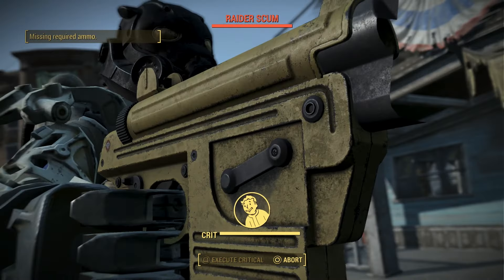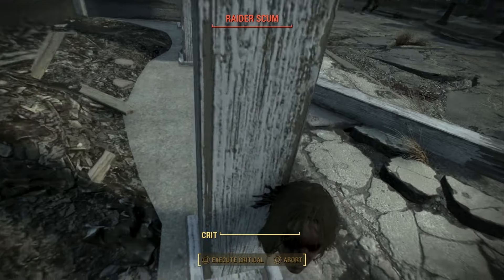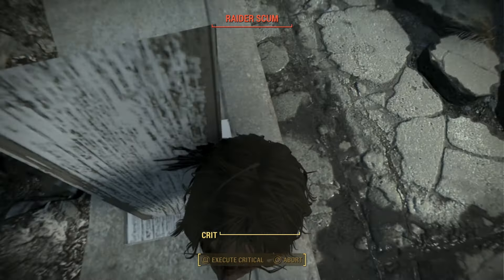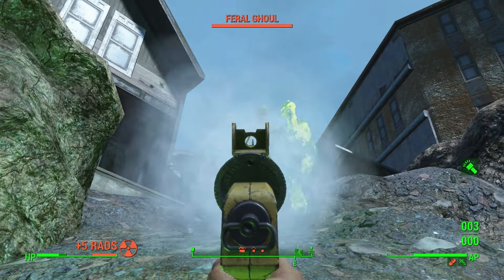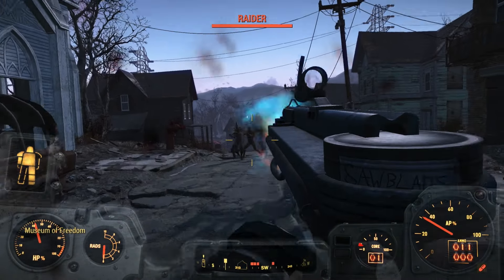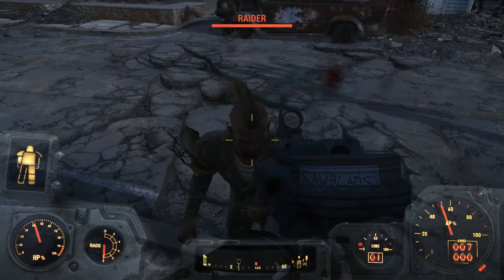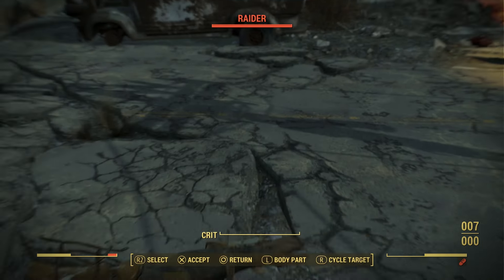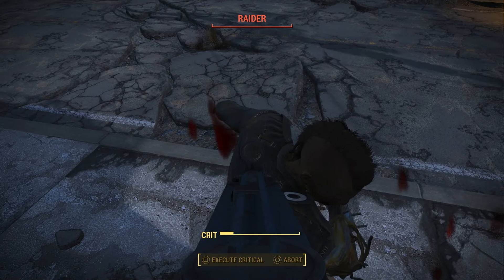I tried out these weapons and honestly they weren't the best things ever. The nail gun has a little bit of ammo and it does kill people right away with a headshot, but against legendary enemies it barely does anything. Then you've got the saw gun — I like this weapon better because you can actually shoot the saws and then pick them up when you kill your enemy, so make sure you pick up your saw blades. It's like having unlimited ammo, same with the baseball launcher as well.